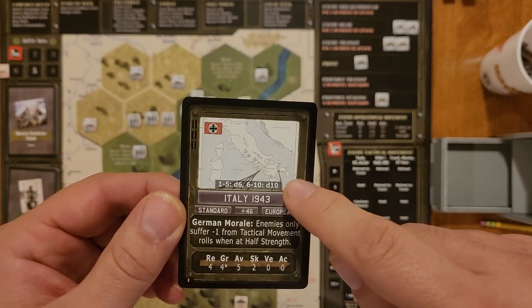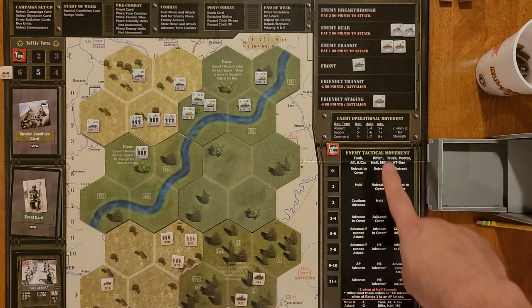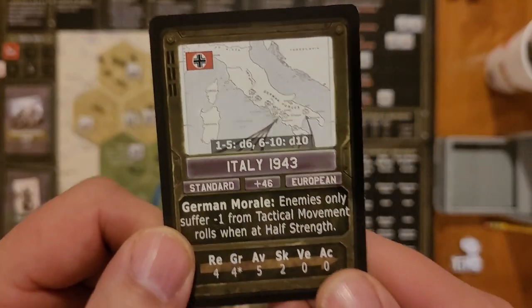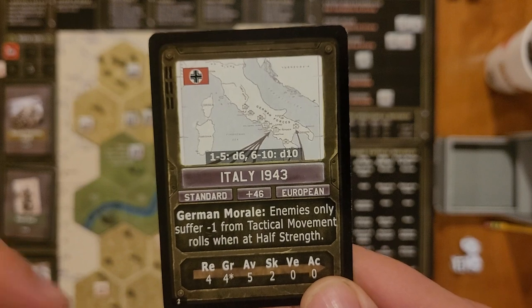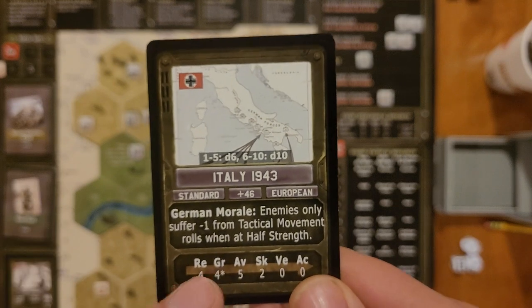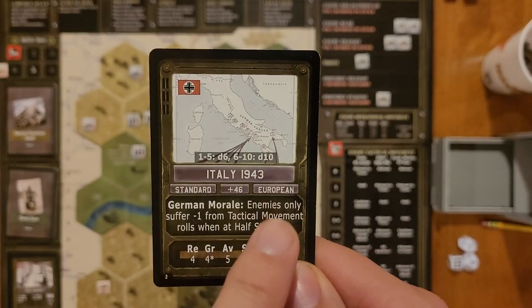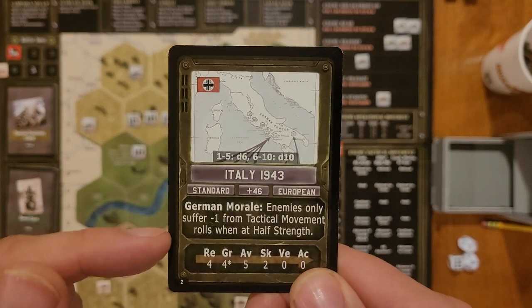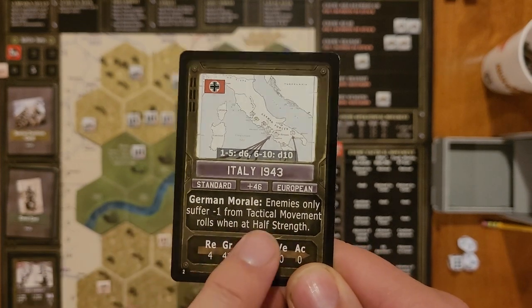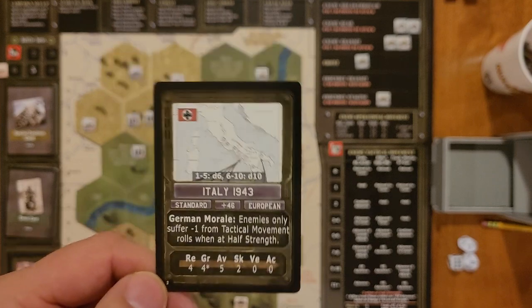Up here we have a range of values — 1 to 5 for D6, 6 to 10 for D10 — that determines what they use for tactical movement. Down here we have Standard, which is the difficulty of the campaign, plus 46 SO points. You use SO points to purchase things in the game: units, upgrades for your commanders, things like that. European terrain. German morale: enemies only suffer minus one instead of minus two, which is the default. From tactical movement, rolls one at half strength. So if you kill off enough units in an enemy battalion, they move to half strength, and then if you kill off even more, they'll actually be destroyed.